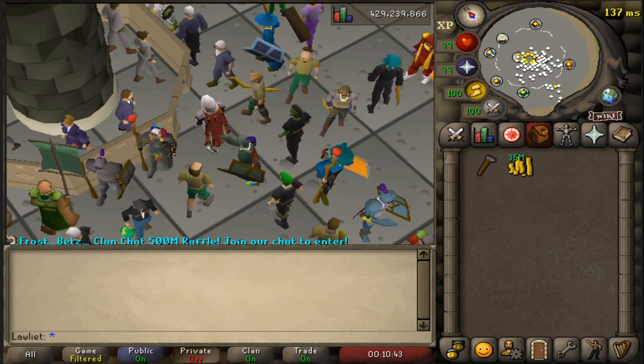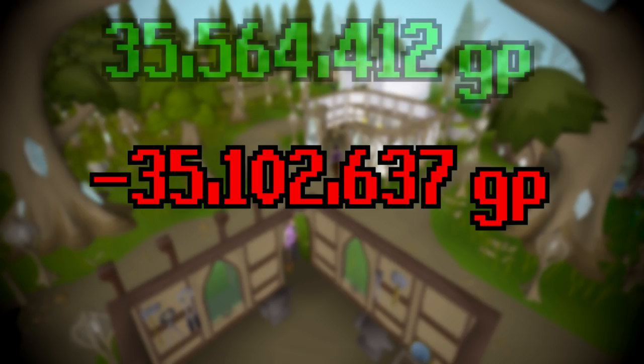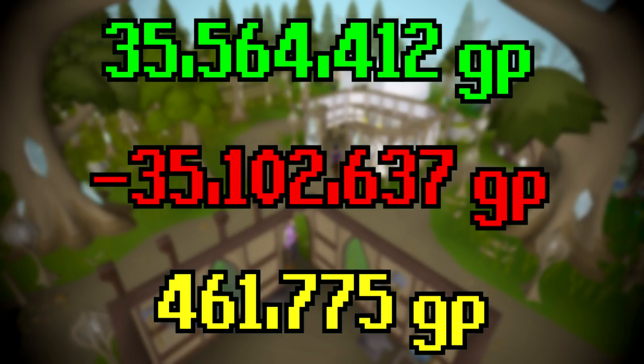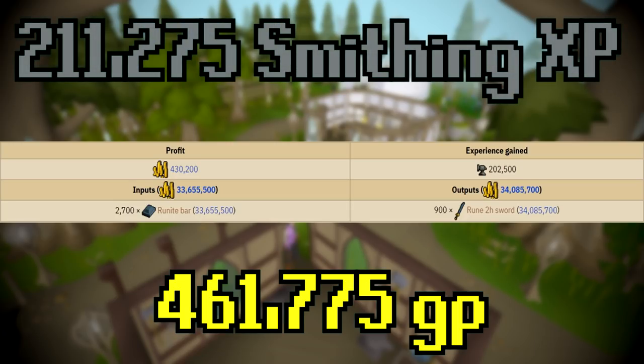We can now calculate the total profit from this one hour. I also just want to say I really love this screenshot of Priftanus — they did a really good job on the city. If we subtract the total amount of money we spent on bars, which was 35,102,637 GP, from the total amount we made, which was 35,564,412 GP, we get a grand total profit of 461,775 GP from one hour of smithing rune two-hand swords. We also managed to get a nice amount of smithing XP, totaling 211,275 XP.